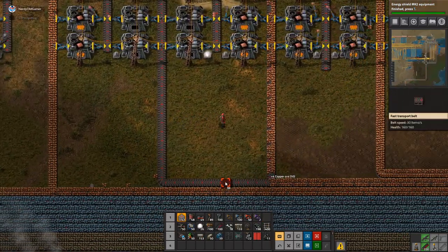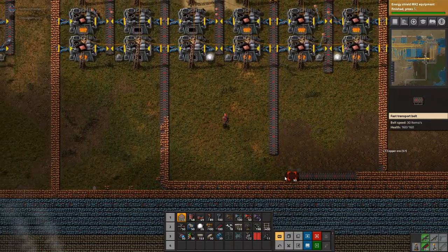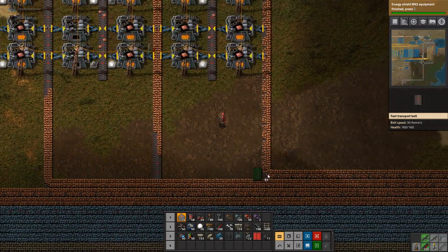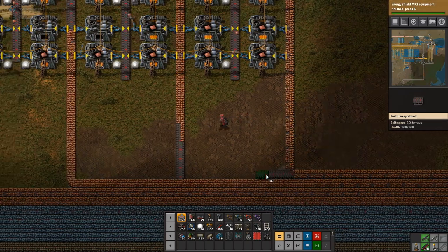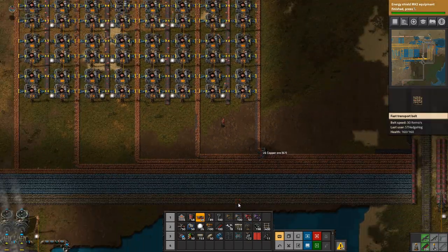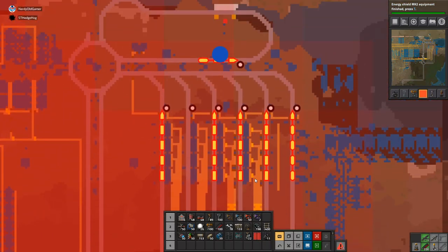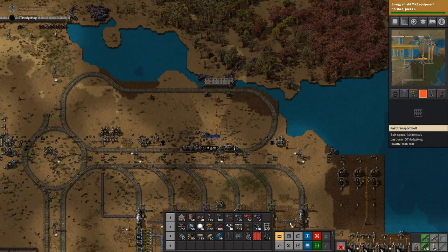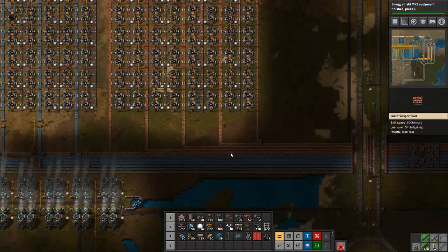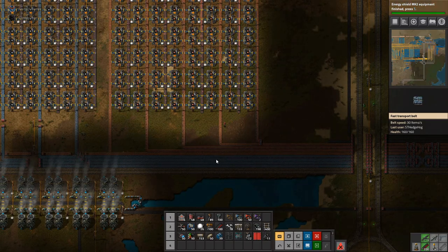I don't remember making those. It's making flamethrower turrets — we have four of them. That's something I did. I think that's flamethrower turrets — yes, there are laser turrets directly opposite the flamethrower turrets production. Awesome, okay!